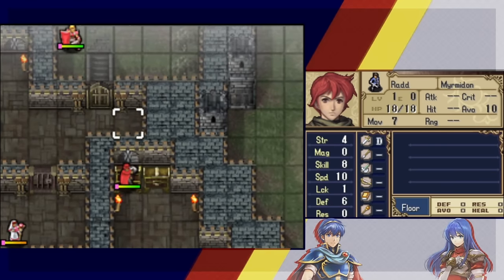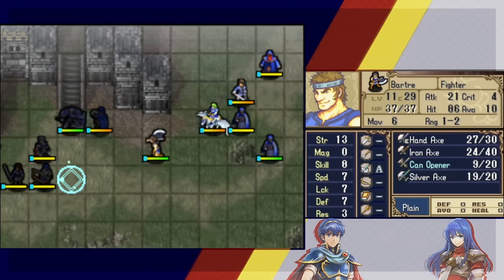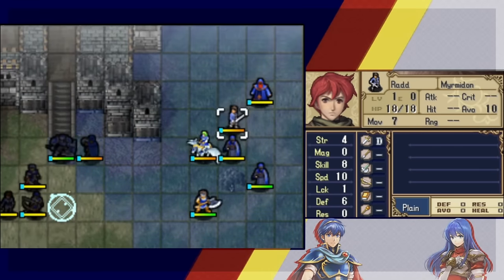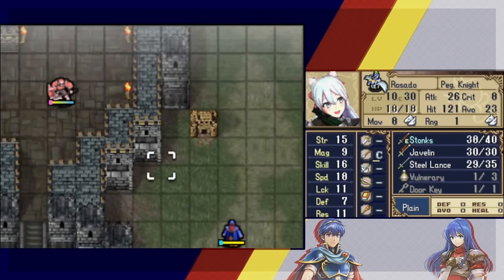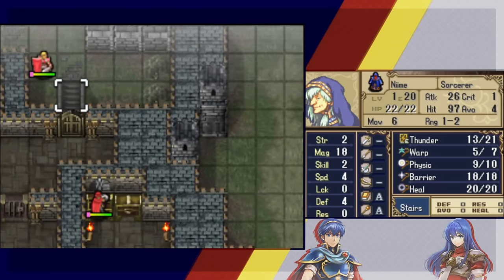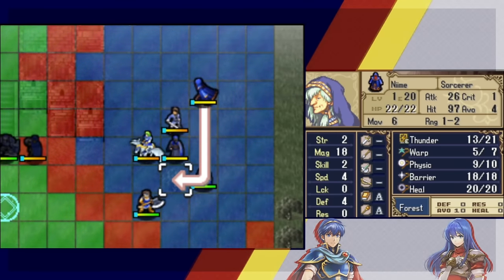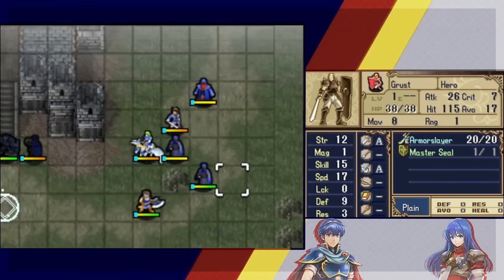Marth has door keys — a couple of them. Checking convoy: one on Rosado, three total, two remaining plus five master keys. Anyone can use master keys — the mastery is in the keys themselves, not the person. In FE1, master keys were basically lock picks for thieves, which is confusing. We have enough master keys so we'll be fine. Peleus gets warped inside to start hitting the hero, though the plan to attack from inside had to be aborted.